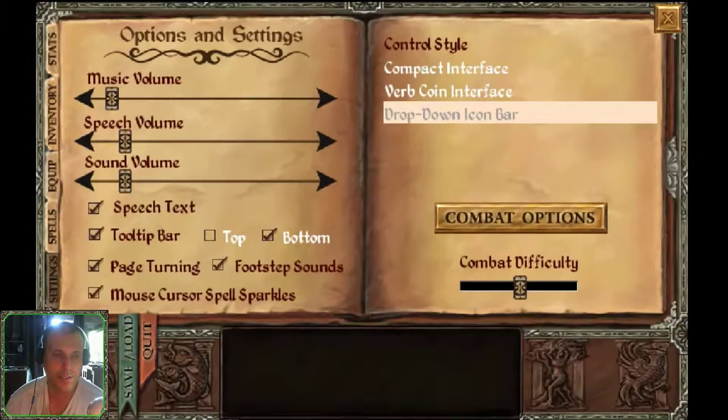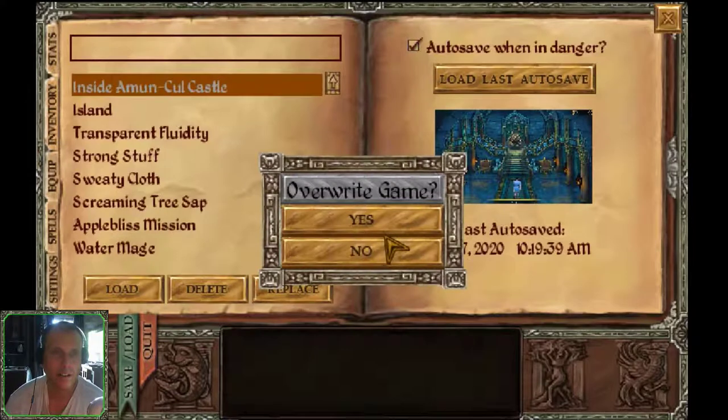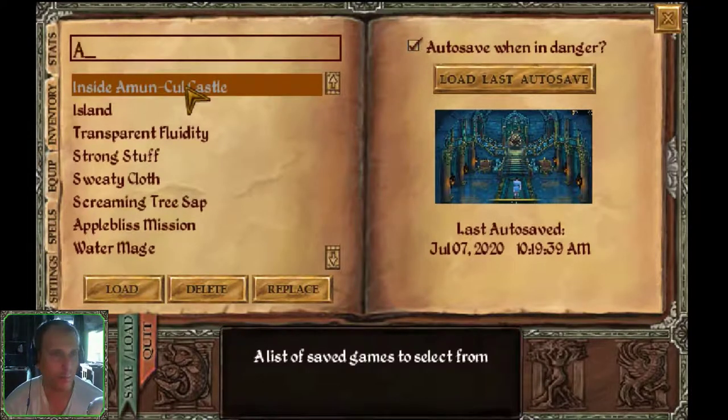Save as 'Amun Castle' — saving in the castle hallway just in case I die somewhere.